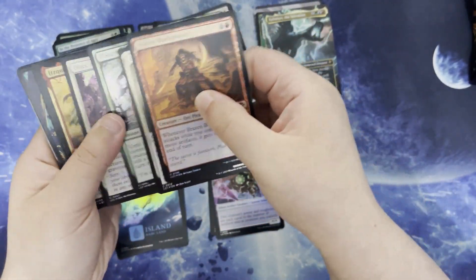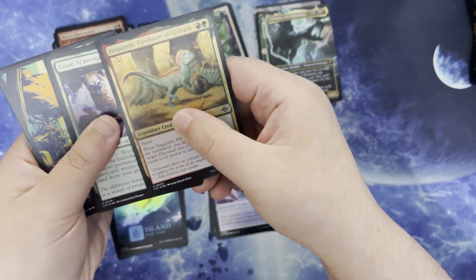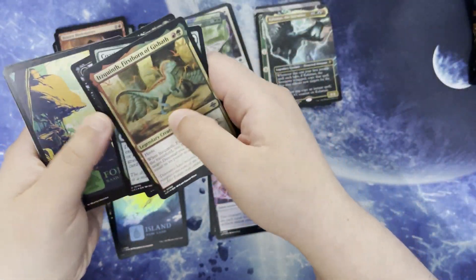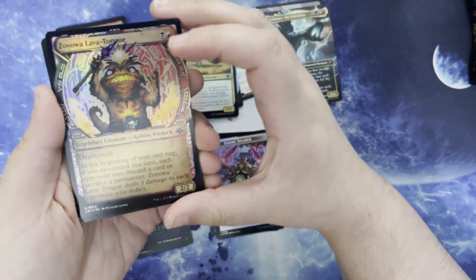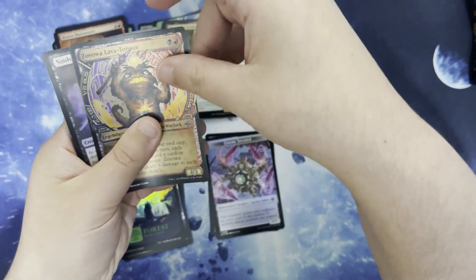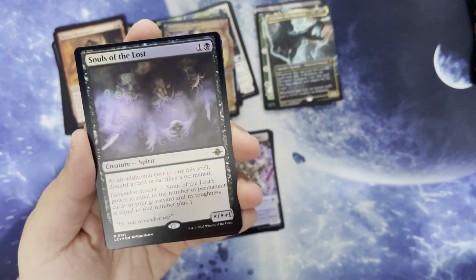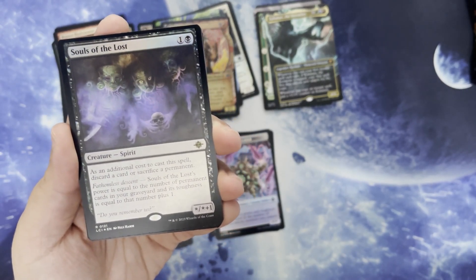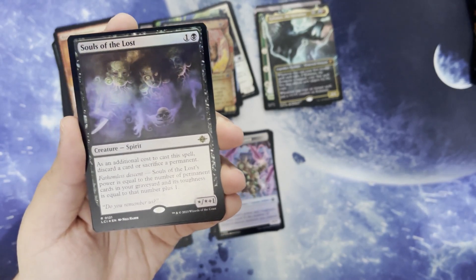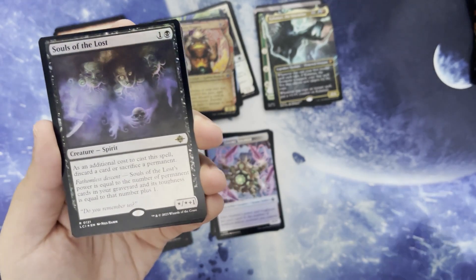Our commons, baby Gisheth, uncommons, pretty forest. Is there a Lava Tongue in the alt art? Souls of the Lost. One and a black for a creature spirit. It's a star/star plus one. Its additional cost to cast is discard a card or sacrifice a permanent. Its power is equal to the number of permanent cards in your graveyard, and its toughness is equal to that number plus one.